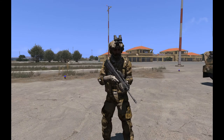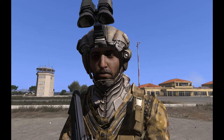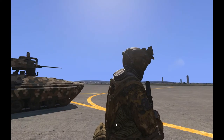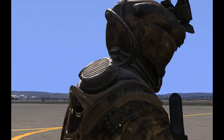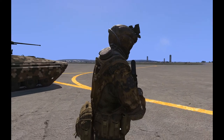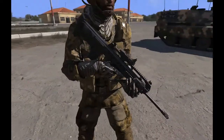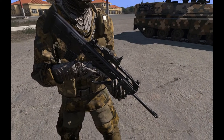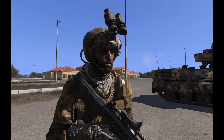Next up we have the C-SAT forces. This is a really easy one to detect on the battlefield. The helmet is a straight giveaway — I like to call it the Maulman helmet because it's a really oddly shaped thing with the wire sticking out the back and the big air vent on the back. You can also see the Katiba black rifle in their hand, which is another straight giveaway. The camo is also a darker green kind of thing, so it's really easy to tell apart from NATO or AAF forces.